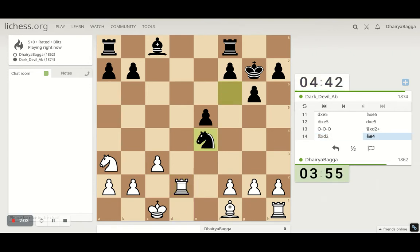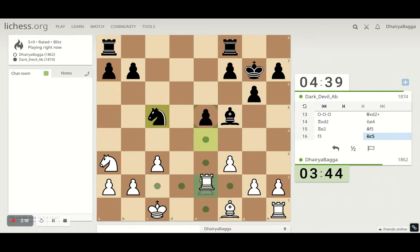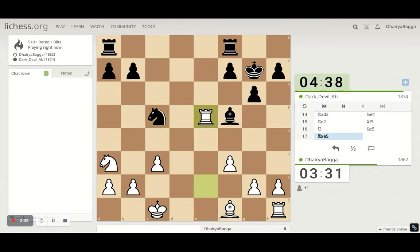I come in with the knight and attack his knight and pawn at the same time. He goes after the rook on the pawn — but after that he has a knight move I can stop. If he tries to exchange the bishop, I don't need to take it. This is fair enough — I get the pawn, and that's sometimes all you need to win a game.